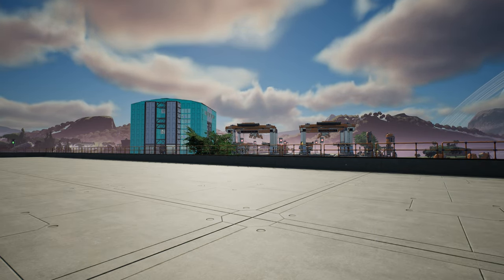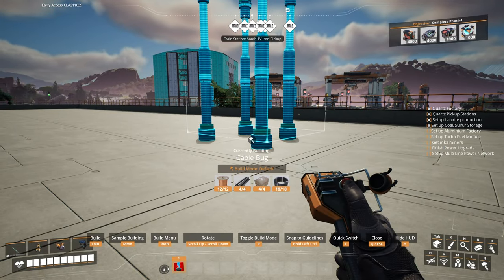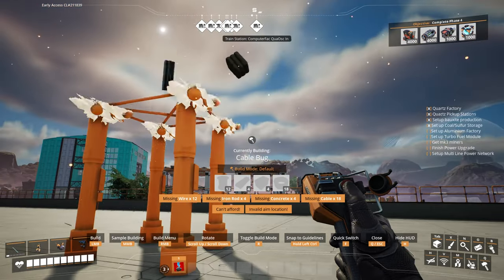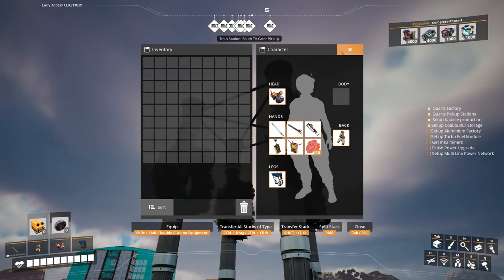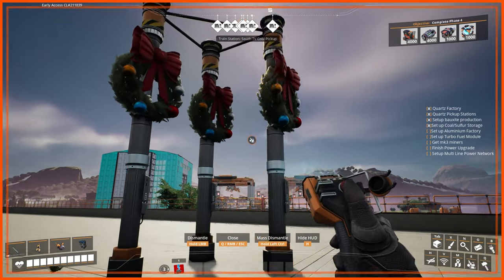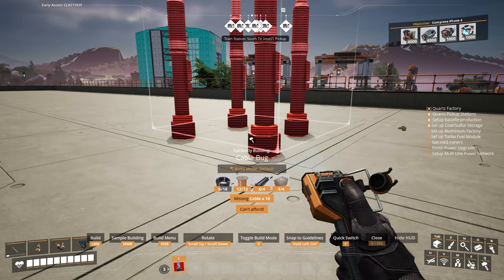Hi, my name is Martin, welcome to my channel and to Satisfactory. Here I have a blueprint — it's not particularly interesting, but it's just here to make a point. I can place it, as you can see, pretty standard stuff. I had exactly enough items in my inventory to be able to build it. You've all seen blueprints before — you know how this goes. I can delete the blueprint and I can replace it.